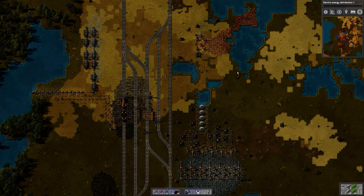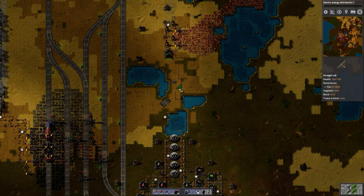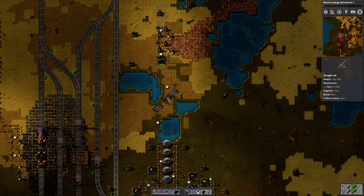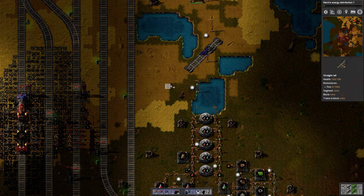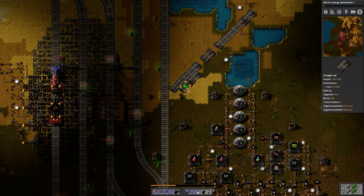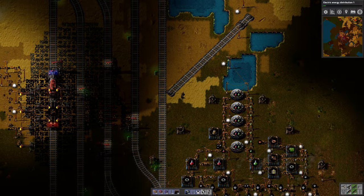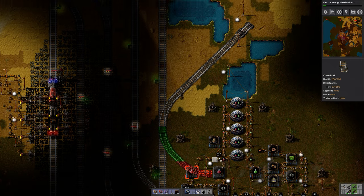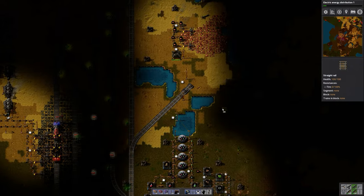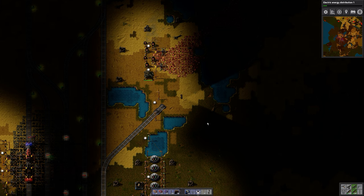And then we want to have a coal mining station, and that basically has to go through here in some way. And since we have left-side traffic — this is where the trains will hook up with the main line. Let's remove some of these. Then we need to figure out where we want to place the rail. On this side — we could do the same with this actually, since we don't have anything special set up yet.